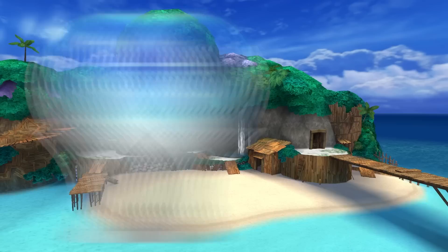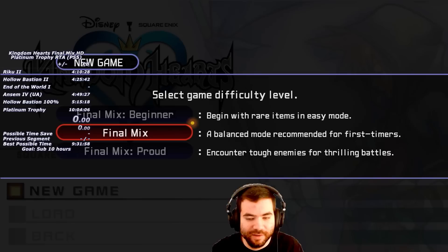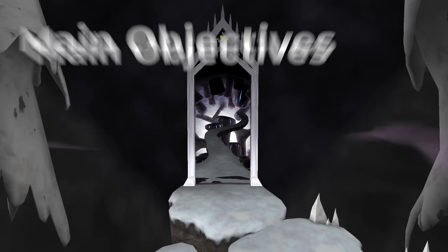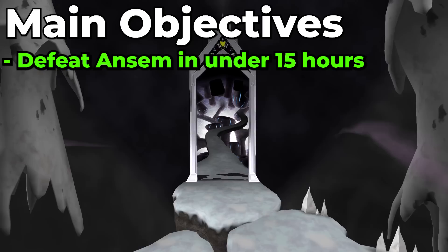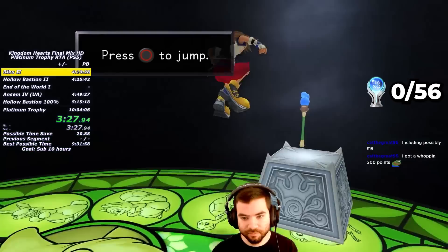Kingdom Hearts Final Mix has a total of 56 PlayStation Trophies, and the Platinum Trophy has only been obtained by 10% of all players. My goal is to become one of only three people in the world who have gotten the Platinum Trophy in under 10 hours. The entire Platinum Trophy run is done completely on Proud Mode, where most things in the game can kill me in two hits. My main objective is to defeat Ansem in less than 15 hours without changing any Keyblades or accessories and without pressing Continue after dying.